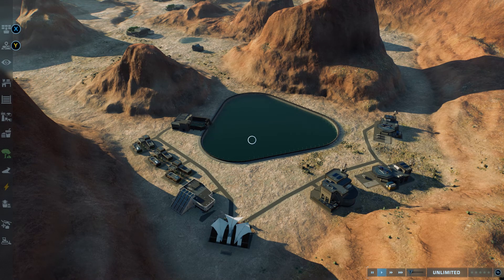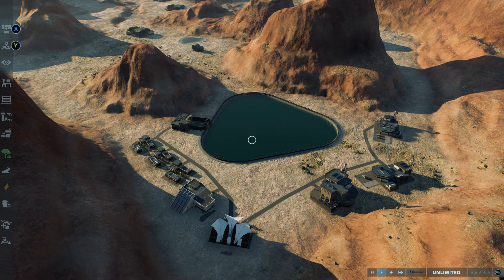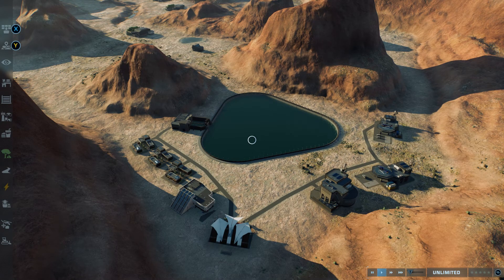Well hello there everybody and welcome to today's video. In this one we're going to be talking about 10 things Jurassic World Evolution 2 needs right away in terms of a free update. Most of this content is already in the game or should have been in the game from the beginning. It's going to be fairly swift — going to get through these points really quick, but a lot of these are things that I've noticed myself and that other people have pointed out. So yeah, let's get into it.